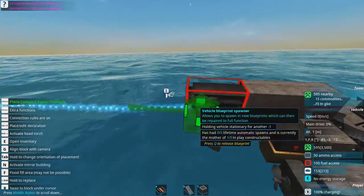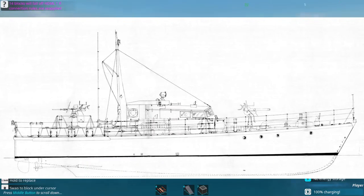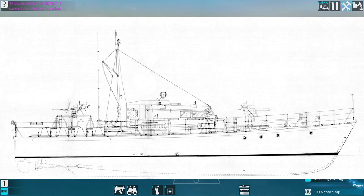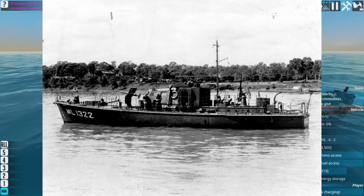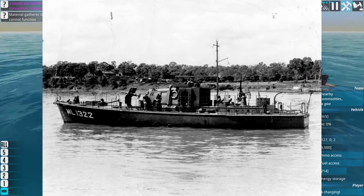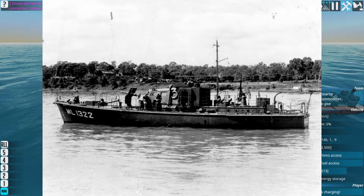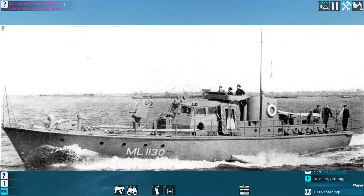The harbour defense boats were an early-war 1939 design by the Admiralty for a ship that could provide anti-sub and basic harbour defense. It was fast enough, and its main provision was to out-turn the turning circle of a submarine. They were fairly slow — only about 12 knots maximum speed — and were intended to be armed with a three-pounder gun on the front, a 20mm on the back, and a couple of Lewis guns, plus a few depth charges. Armaments varied in practice.